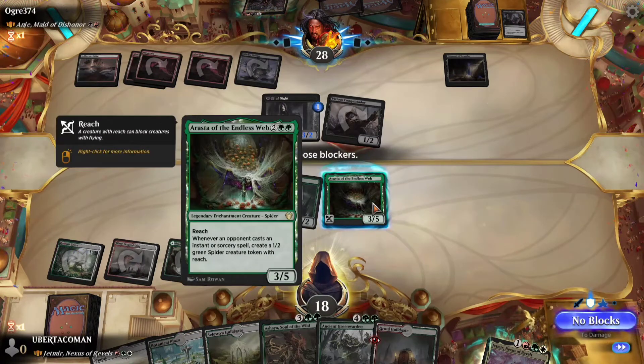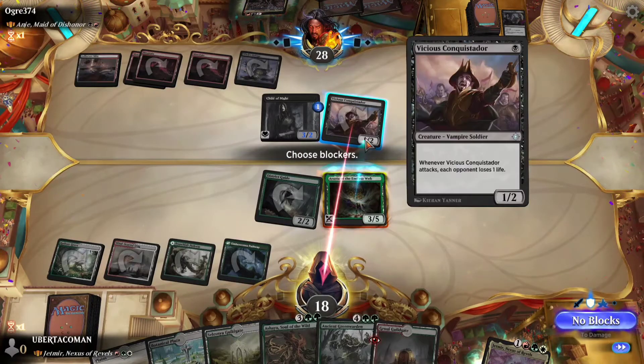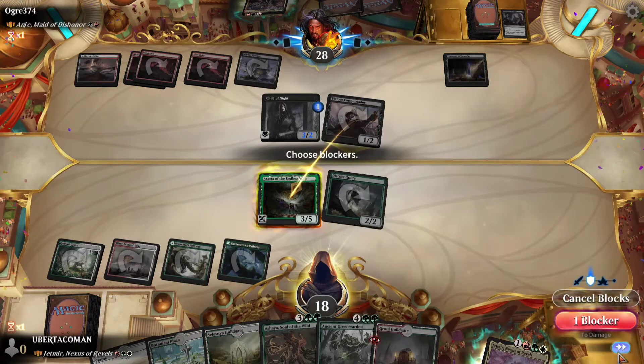At the beginning of my upkeep I lose three life unless I sacrifice a permanent. And they're attacking with the 1-2 — I'm not quite sure what's going to happen.